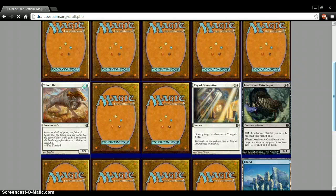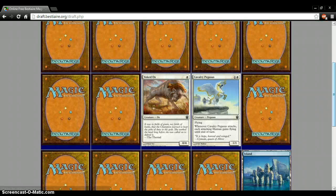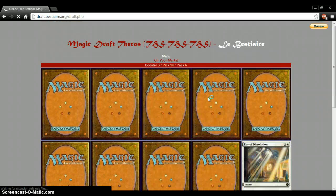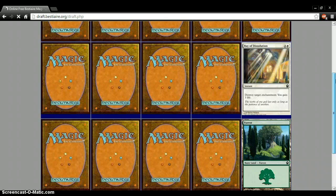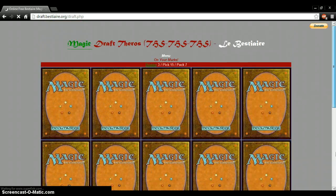I could splash in blue so I could probably play it, but I don't think I'm playing enough instants or sorceries. I think the Cavalry Pegasus would work really interesting with the tokens — it would just be interesting.